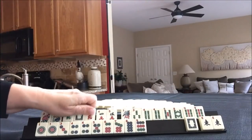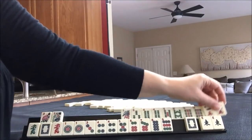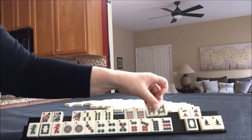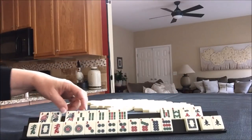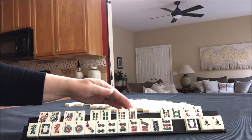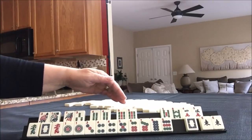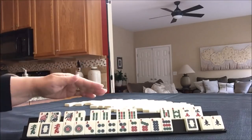The first opportunity I see is a Lucky 13 right here: pair of flowers, one, three, pair of fours, and a nine. So we just need to draw in to fill this in, but there are no gaps.